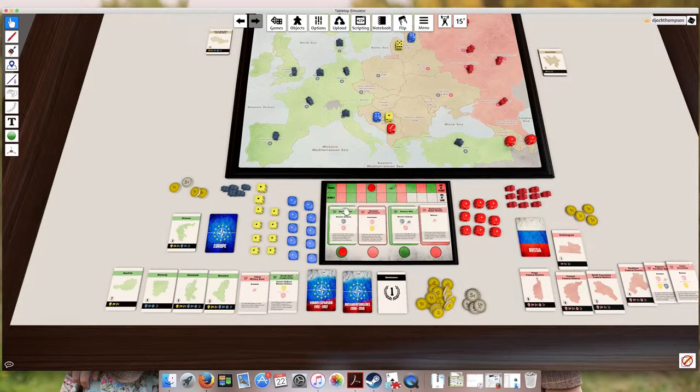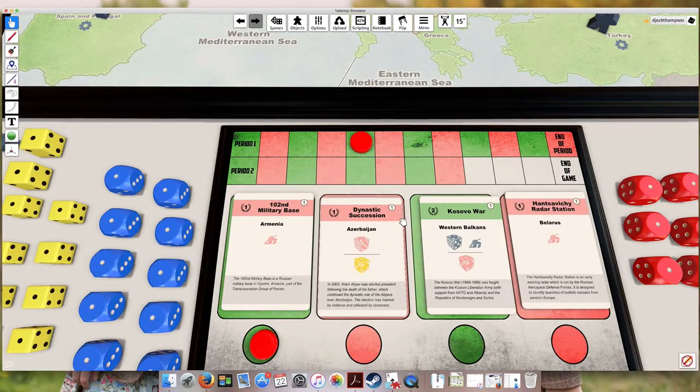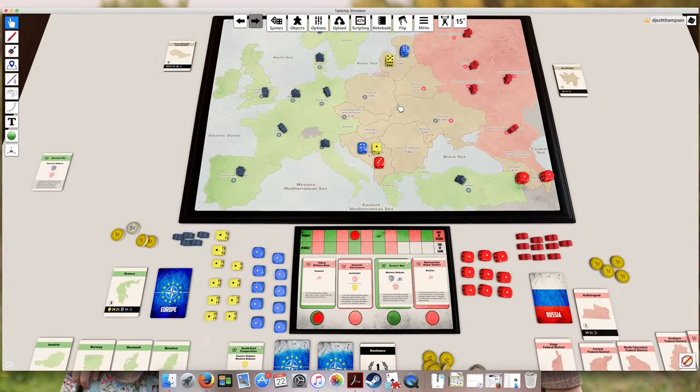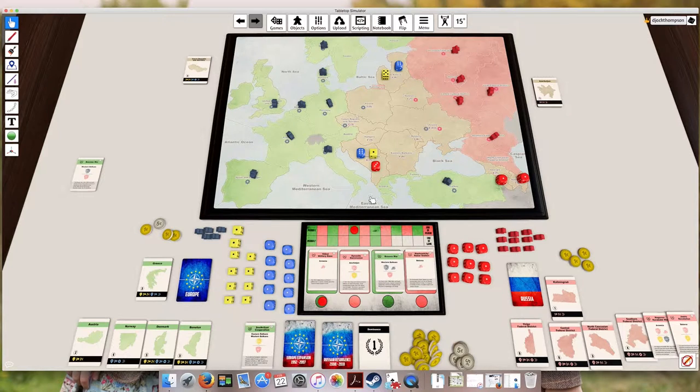From here on out, we check if the condition is true and then the Western Europe player puts a new event into play. For the rest of the game there will always be four events in play at any given time, and both players will always have four turns to account for those events. The game is very tactical because you're constantly jockeying for which events you want to win, but there's also significant strategy because you have four turns to play for each event, and independently you're jockeying for influence in contested countries since dominant influence at the end of each period earns extra victory points.